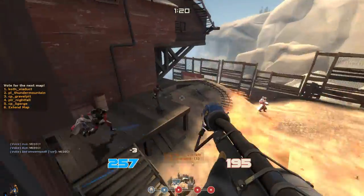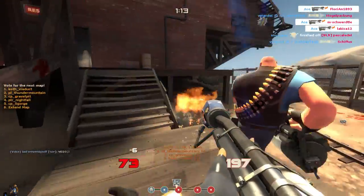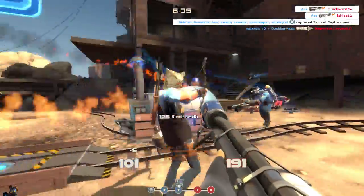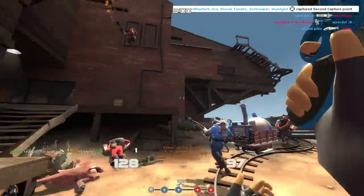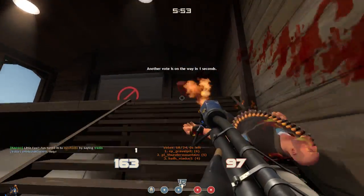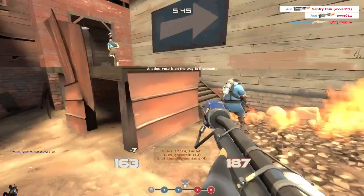The Backburner does in fact have an airblast, which makes it, for me personally, a straight upgrade compared to the stock flamethrower. Unfortunately, it comes with a 150% increase in airblast cost, meaning it takes 50 ammo per airblast. But luckily, they balance that out with 100% crits when you attack somebody from behind. I do find, though, that lacking a reliable airblast takes away one of the strongest fundamentals of a Pyro these days.